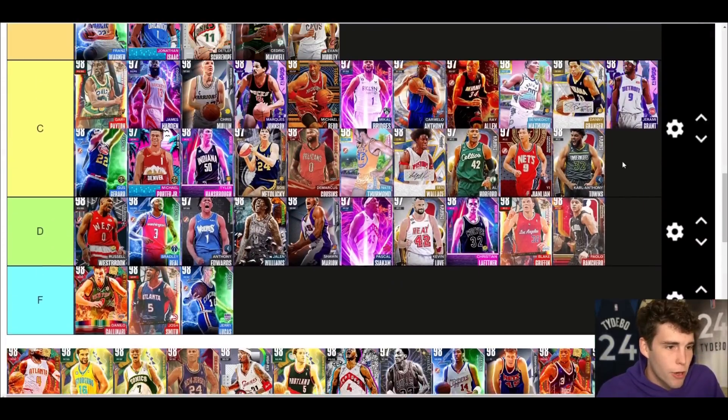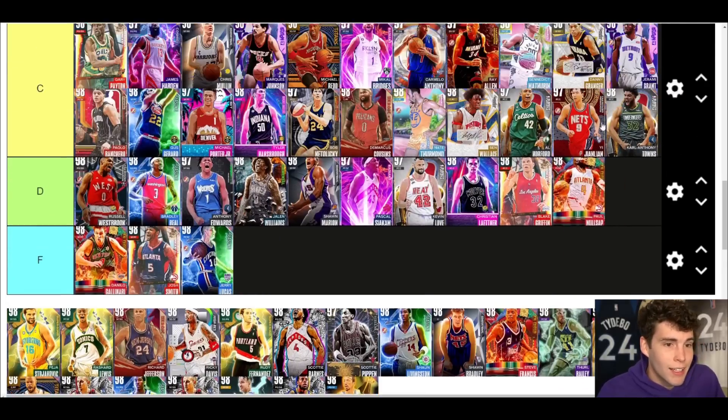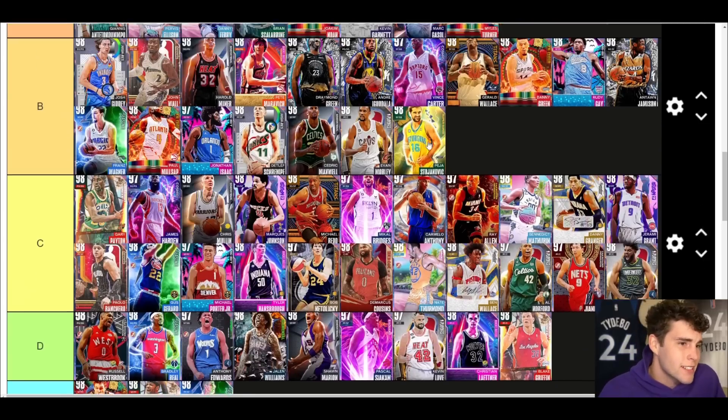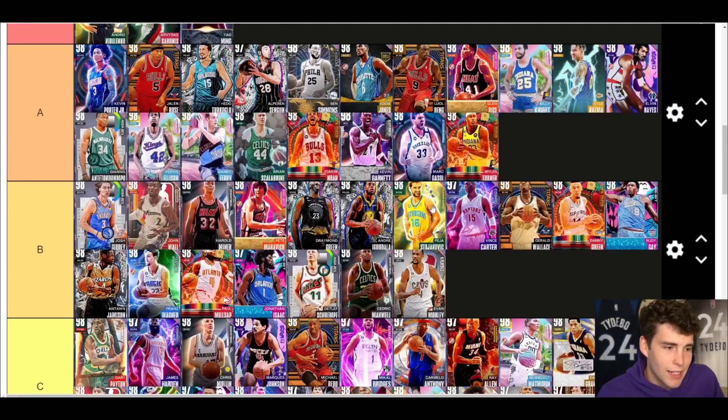Banchero — C tier. He needs a new, better release — until then, not good. Milsap — B tier. I don't love Paul Milsap but I do think he's better than Banchero. Peja — I'll say C tier. I don't love Peja at all to be honest with you.